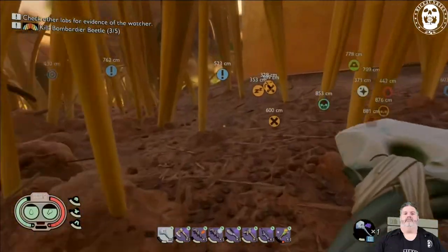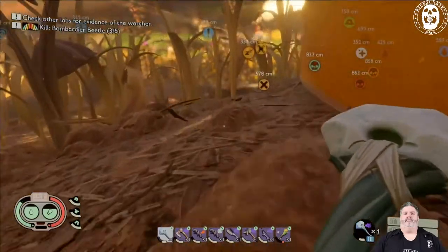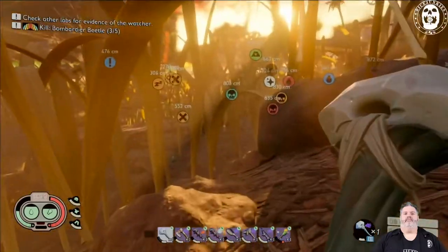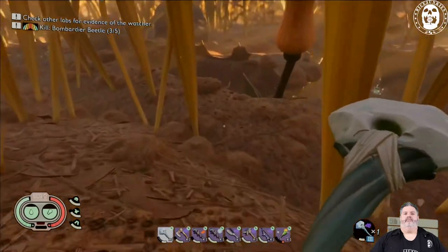Wow, that's pretty cool. I didn't realize it did that. So the red markers are supposed to be where the feathers are. According to this, the feather is right down here.